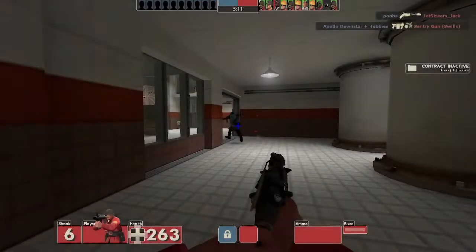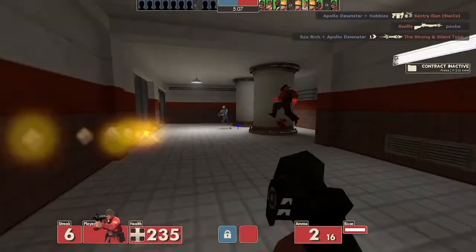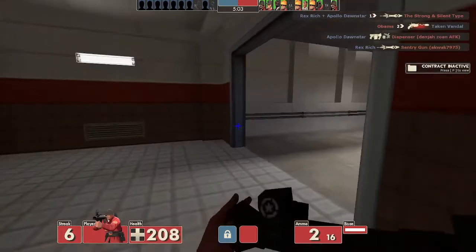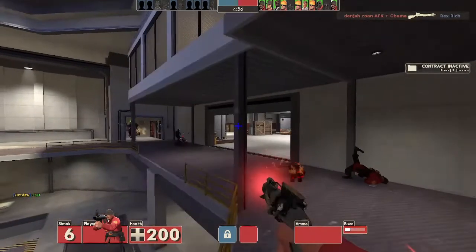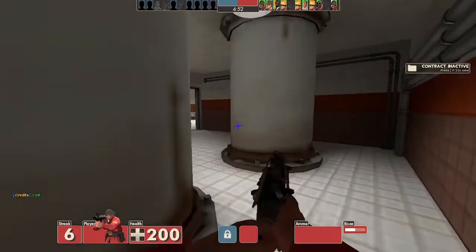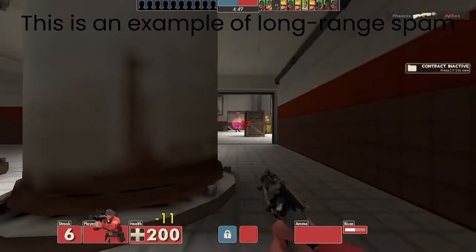Strategy. Now that we have looked over the weapons at our disposal, what is our strategy to turn the Bison from a toy gun to the space pistol it is? We are going to need to play to the Bison's strengths in order to use it. The projectile is slow as molasses, but it is consistent in its movement and direction, unlike shotguns when bloom and random bullet spread is active.